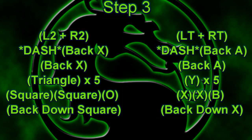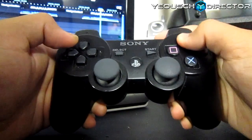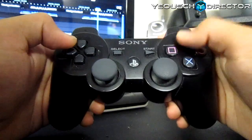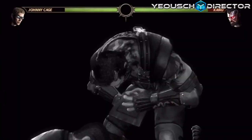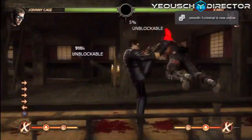Step three: square, square, back, down, square. Right after the five triangles, you do that string — here's the controller view. Then right after that we're gonna go into slow-mo. The wonderful thing about this combo is that it ends in a nut punch, which is what gives it the free chip damage. It leaves them standing with no chance to wake up, and it leaves you at advantage, meaning you get to apply pressure first.